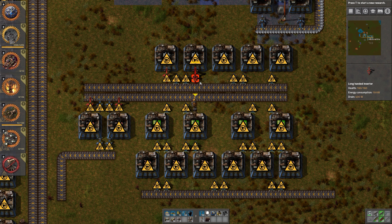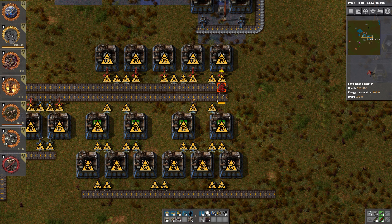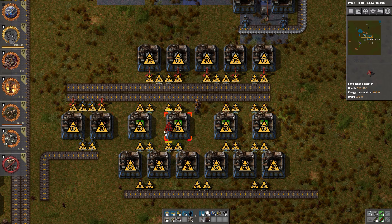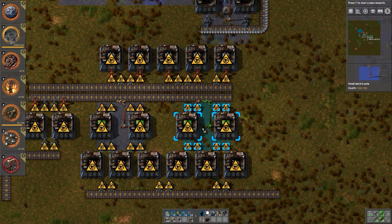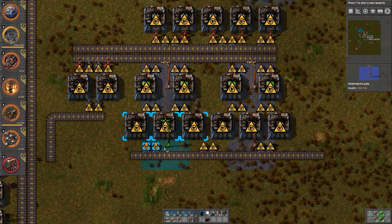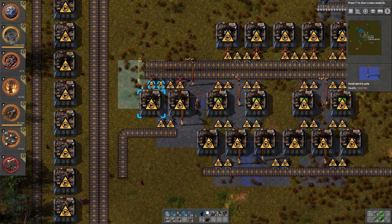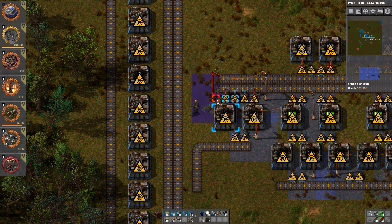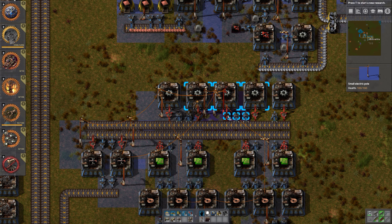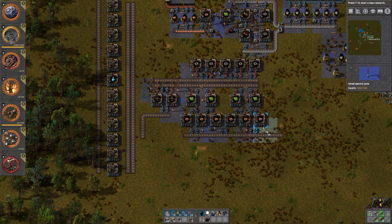Then I want to get some power poles in place because the flashing is annoying. Getting this in place — yes, it stopped flashing. Let's actually figure out what I should do. Oh yeah, that is actually right. There we go — all of these. Good.